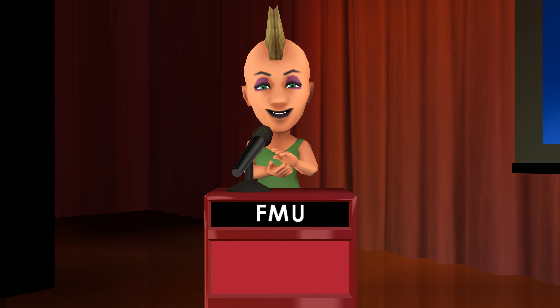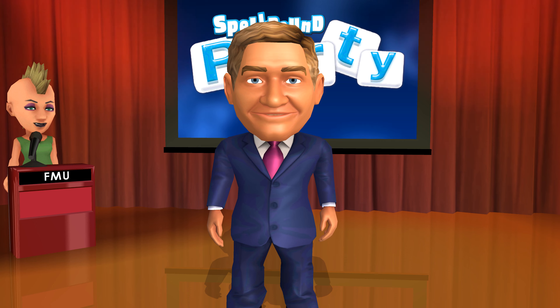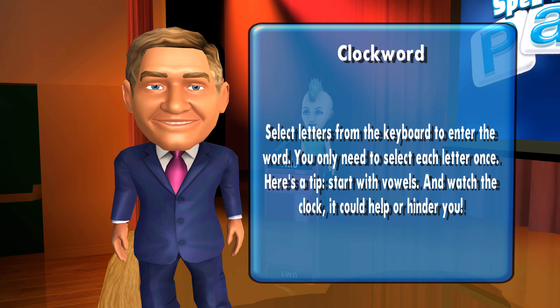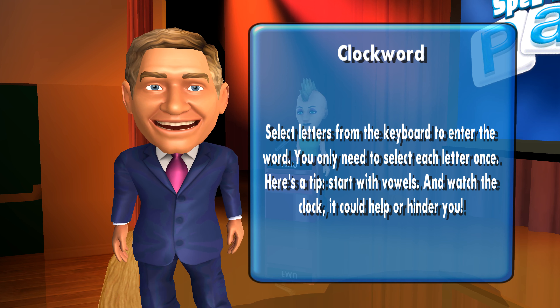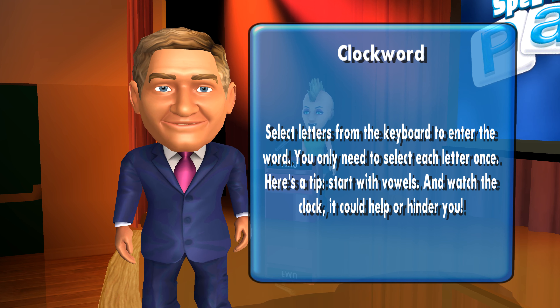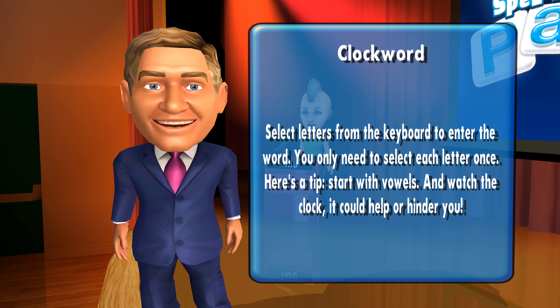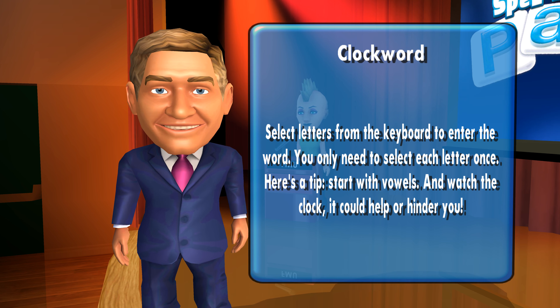You've opened up a new challenge. Get ready to play — it's time for Clockword! Select letters from the keyboard to enter the word. You only need to select each letter once. Here's a tip: start with vowels and watch the clock. It could help or hinder you.